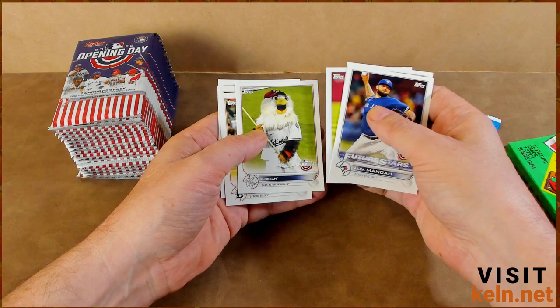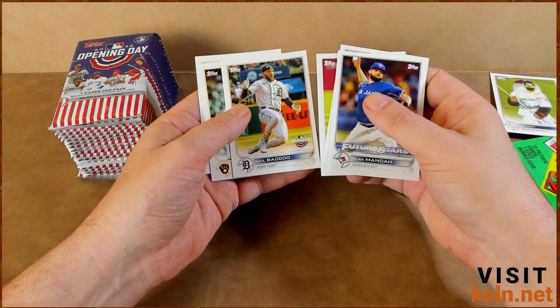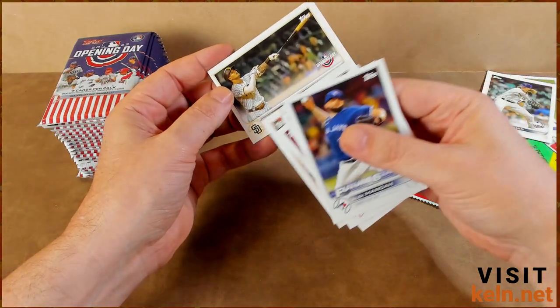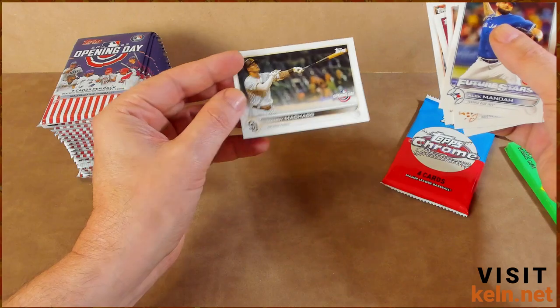Dem Anderson — Screech, kind of neat, not the same Screech I was thinking of — and then Josh Hader. And Machado — centering is really good on that, look at that, it's really nice. Good job Topps.